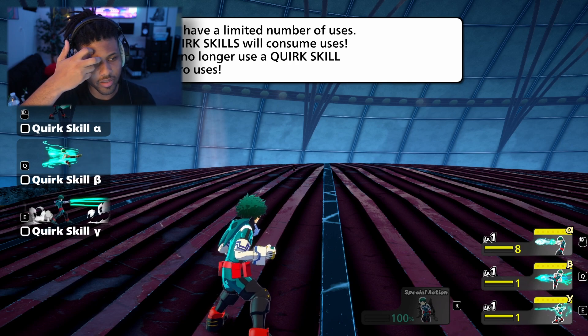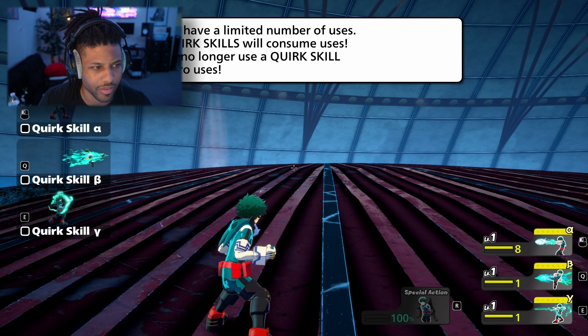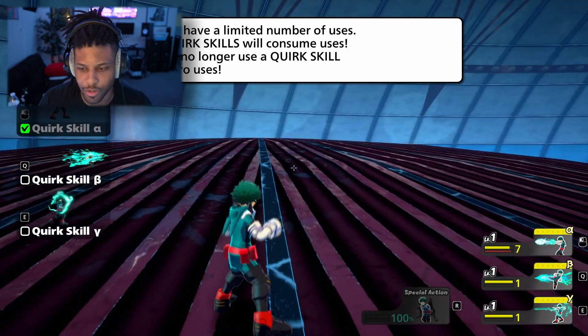Cork skills have a limited number of uses. Activating your cork skills will consume uses, and you can no longer use a cork skill when it reaches zero uses. There's a counter over on the side there.